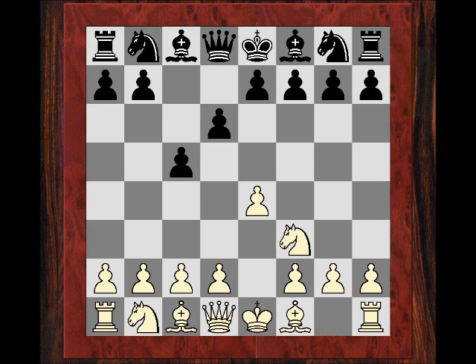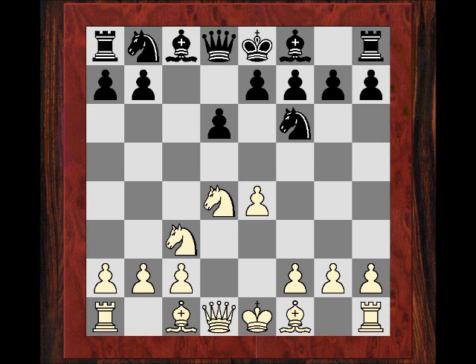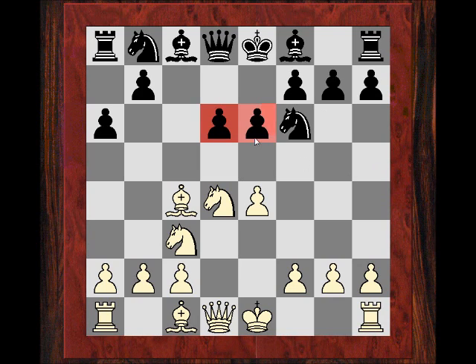We get the classic Scheveningen pawn structure which was played by Kasparov a lot. After E6, Bc4 was played. These two pawns are very flexible for challenging the center later, either with D5 or E5. White has to keep a careful watch on the center, and it offers dynamic counterplay, especially if white plays passively.